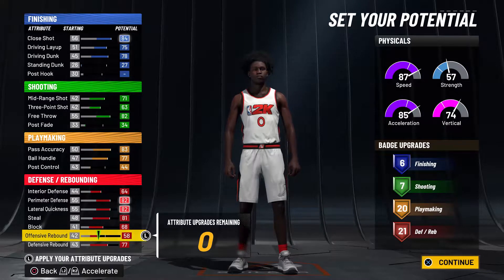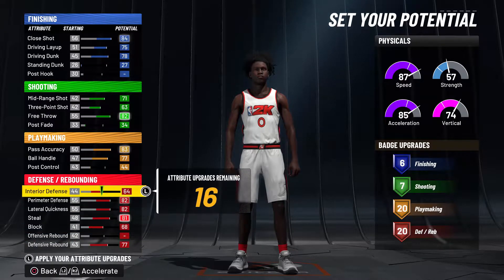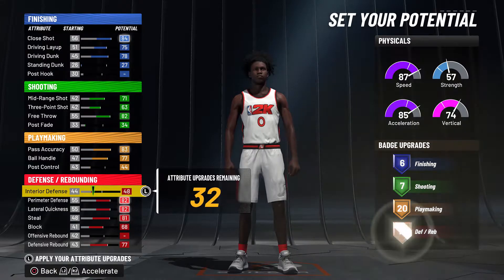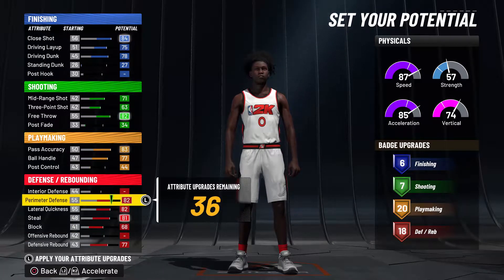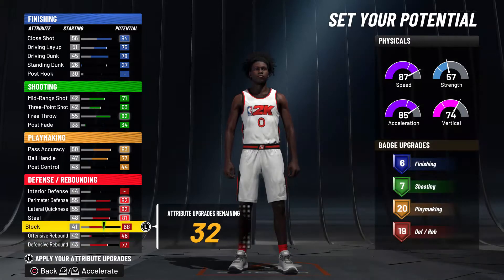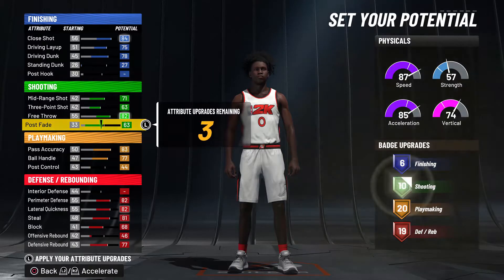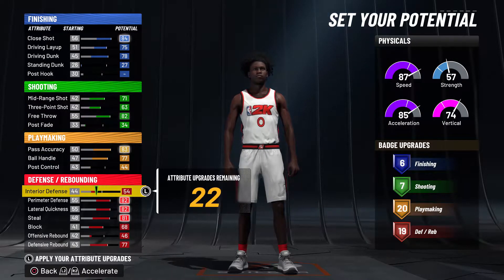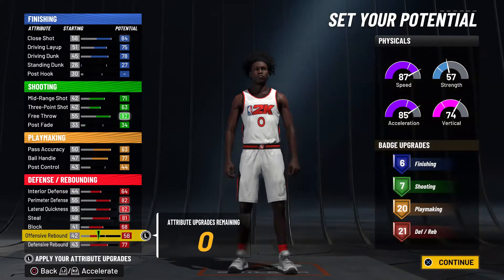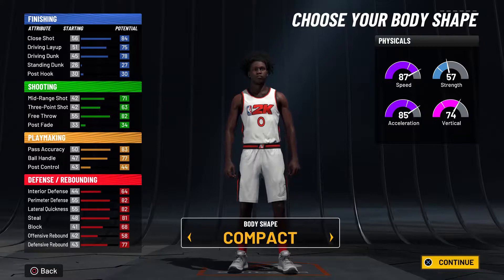If you're not too worried about the ones or playing inside much, you can lower your interior defense some, get 19 badges, and put the rest on shooting to get 10 shooting — or even on playmaking if you want. But to me this is the best return: you're already locked down and I want to lock down every single position. Go with compact.